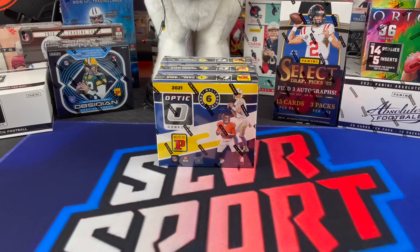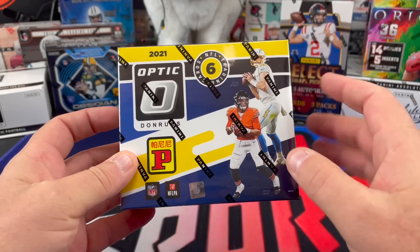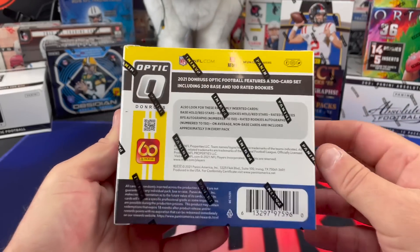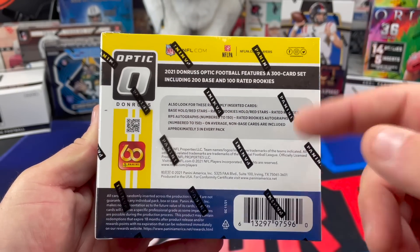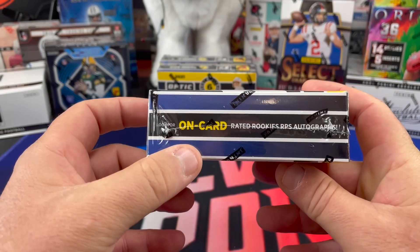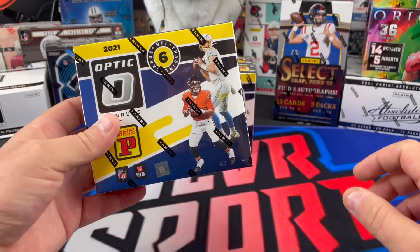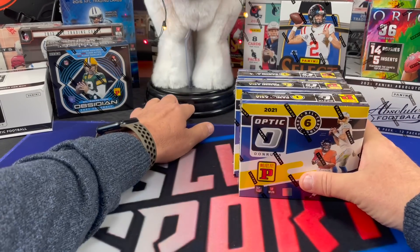Yeah, so the T-Mall — this was another Black Friday/Cyber Monday deal. I think these were about 75 to 80 bucks a piece. I was hoping they would have Downtowns in them and I did no research, just pulled the trigger anyway. They do not have Downtowns, but they do have the Red Stars — you get one Holo and one Red Stars — and possibly an on-card Rated Rookie auto of Justin Fields. I think I bought those from David Adams or Blowout, one of the two.